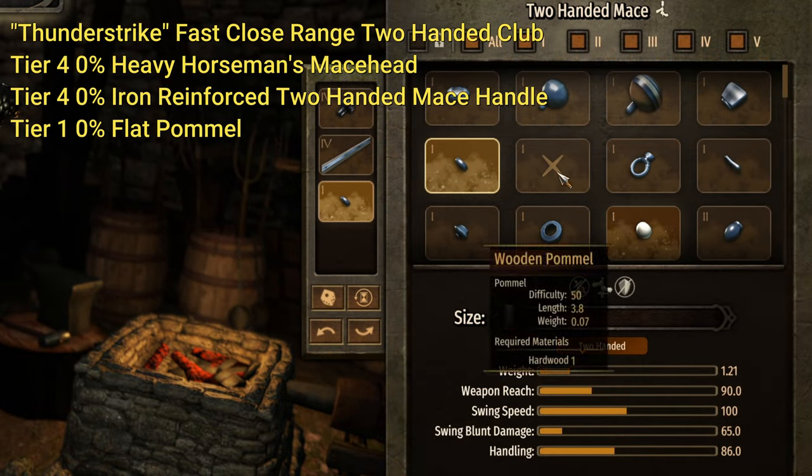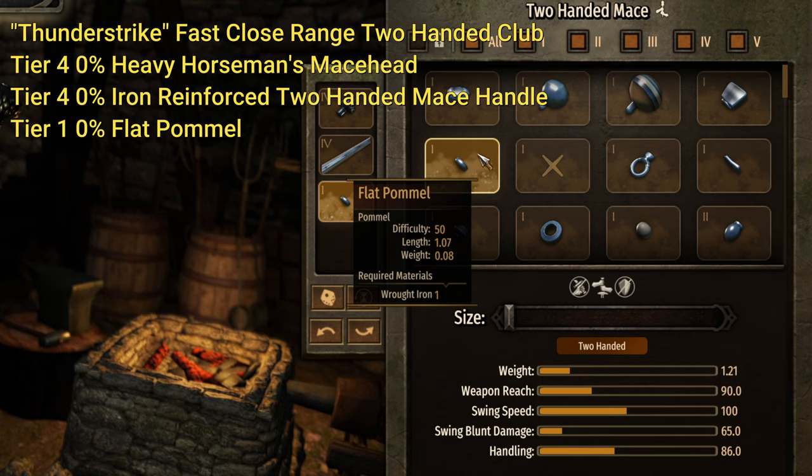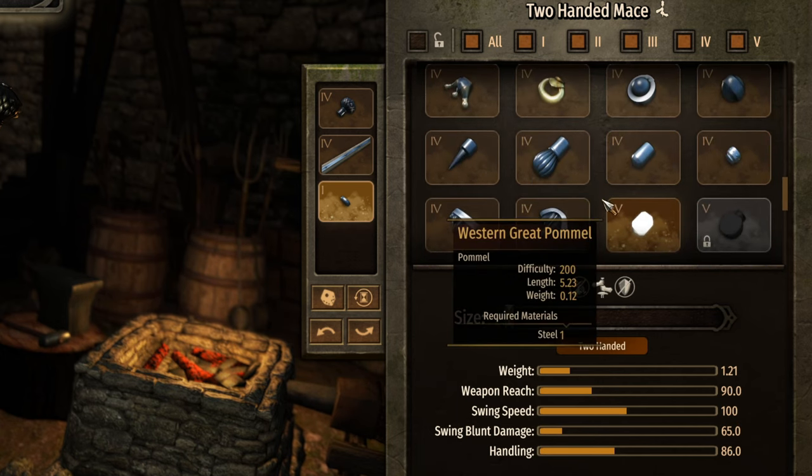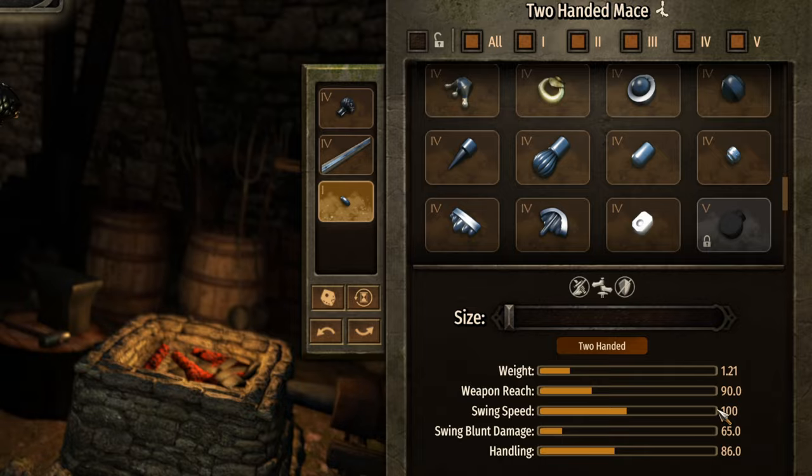I played around with a bunch of pommels and found that the flat pommel is the best. A flat pommel at 0% — otherwise you get a swing speed of 99 and only 63 blunt damage. The higher tier pommels at 0% actually decrease the awesomeness of this build.